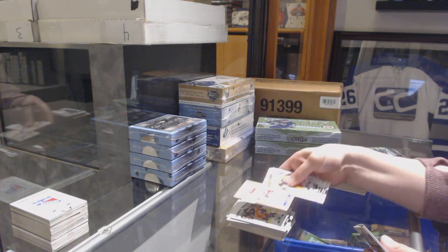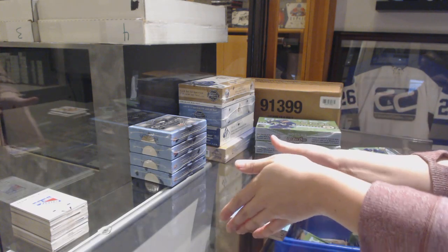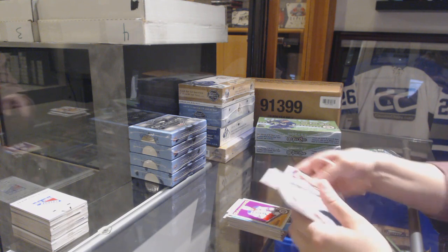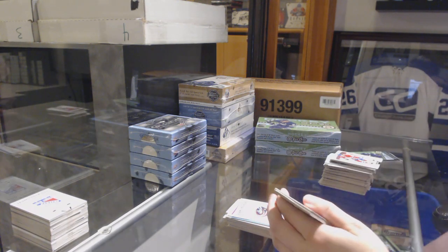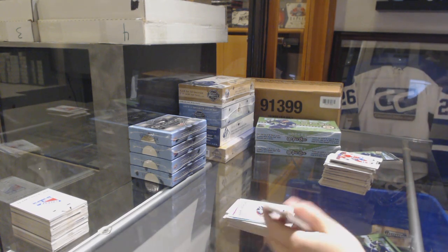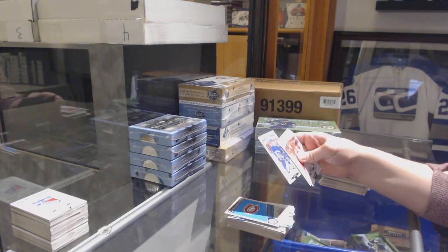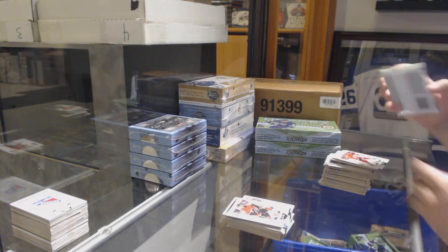Sebastian Aho Carmel for the Carolina Hurricanes, retro for the Capitals of Nicklas Backstrom, and a Pittsburgh Penguins blue of Nick Bjugstad. Retro Chris Kreider for the Rangers, team checklist for the Columbus Blue Jackets. Drew Doughty Carmel for the LA Kings, Montreal Canadiens retro checklist, and a rookie of Josh Leivos for the Vancouver Canucks, with a Johnny Gaudreau all-star for the Calgary Flames.